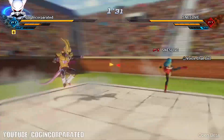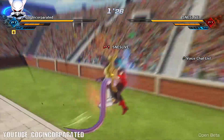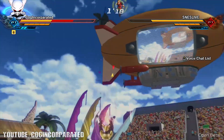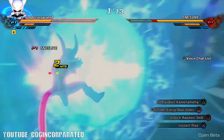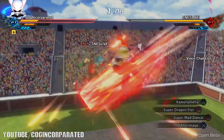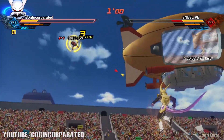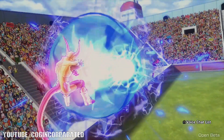For the Frieza race, it's good to distribute your boost attribute points into basic attacks, ki, and stamina because basic attacks and stamina are really important. Opponents are going to watch your stamina and ki and take advantage when they're depleted. If they're a higher-level player with more experience, they'll tear you up, so invest wisely.